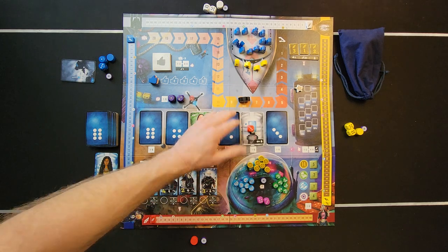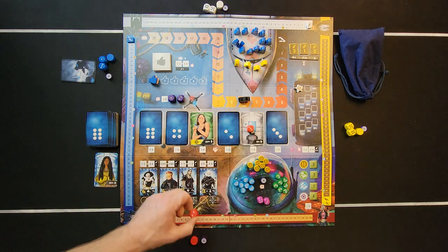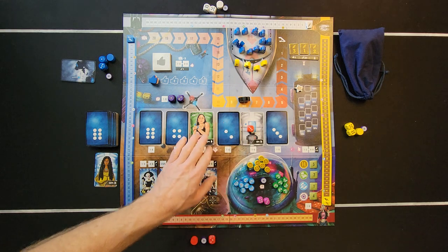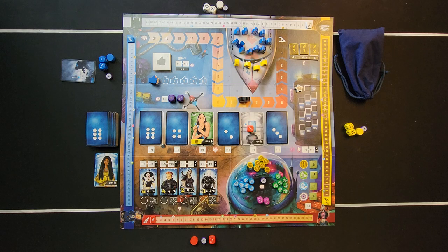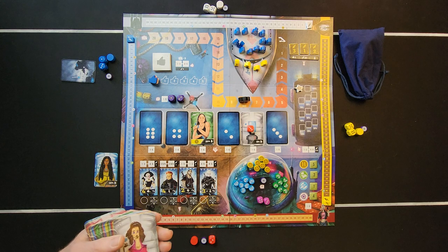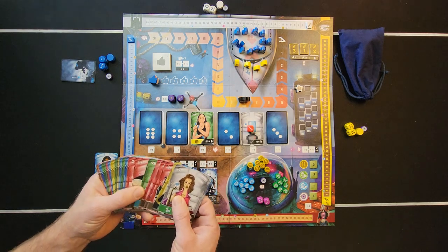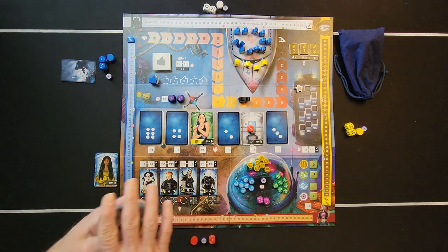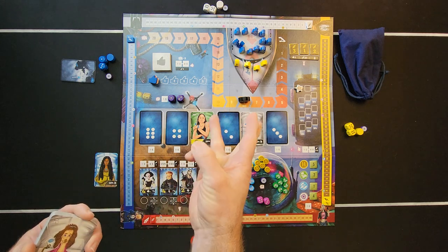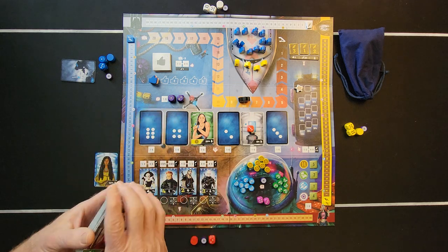At the end of a player's turn, they take back all their dice unless they have a die reserved. There are different colors of cards: gray, blue, green, yellow, and red — five colors total. Each color matters for collecting sets.